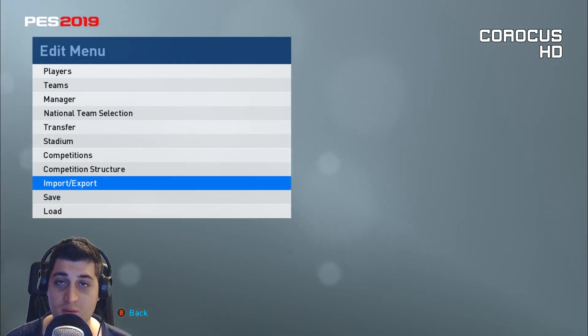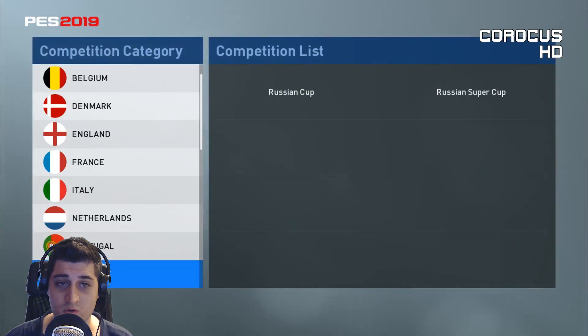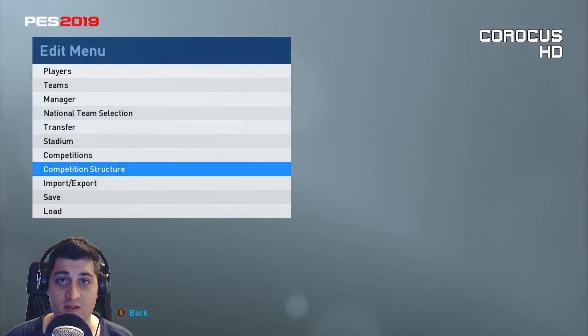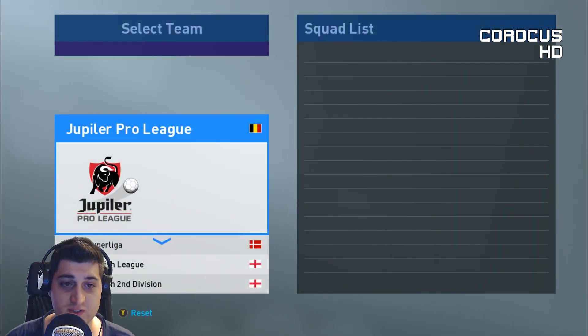So you have import and export for teams, competitions, and images, then save and load right in the main edit menu, which is great. It was kind of annoying before - when editing say 10 teams in a row, I might stop after four and want to save. I had to go all the way down into the data management submenu. Also, the menus are much faster this year - they load very quickly and you can navigate and return very quickly.